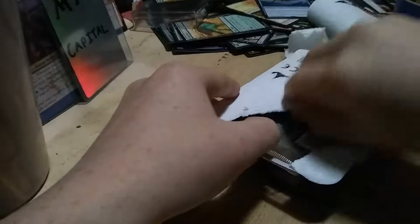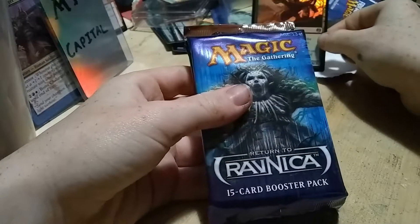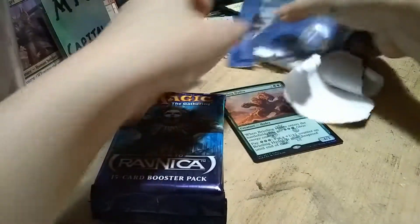Alright, here we go. Oh, I got it wrong — I thought Theros was blue. I don't know. Anyway, here is the Bristling Hydra. I'm going to throw away this trash really fast.